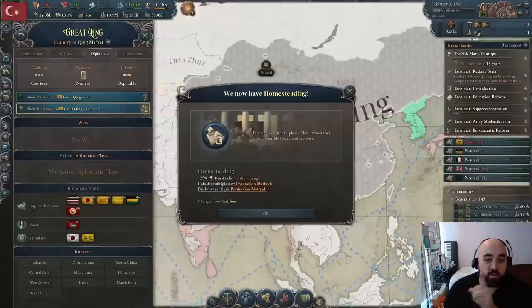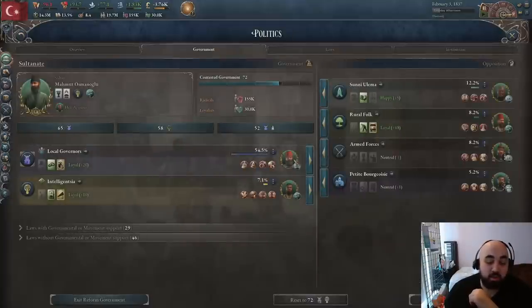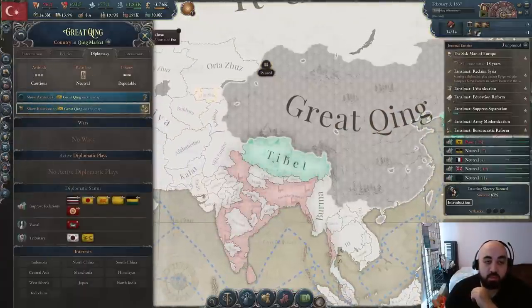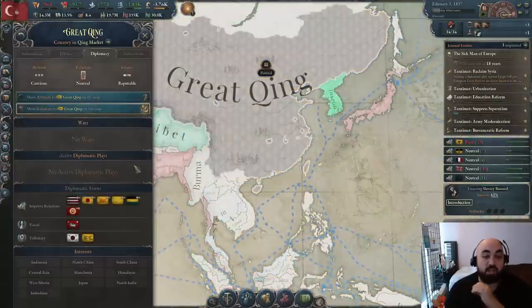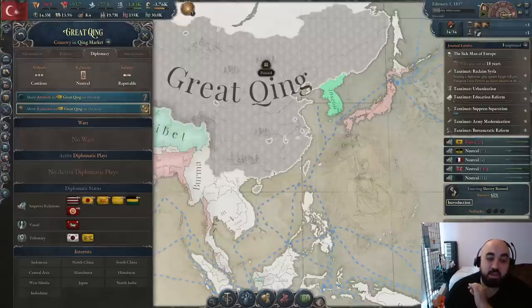We get homesteading relatively quickly — it only took four ticks. While we have this abolitionist, we absolutely have to make a move for abolishing slavery right now because we have an enormous chance to pass it. This entire time we've also been watching Great Qing's diplomacy screen, waiting for the UK to declare a war. As soon as they do, we'll piggyback on the same war and declare at the same time to utilize the UK's campaign against Great Qing.